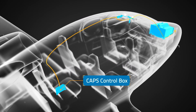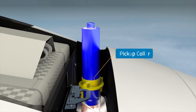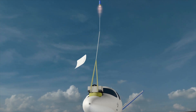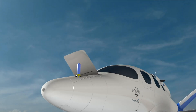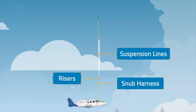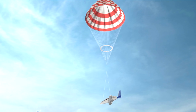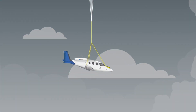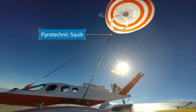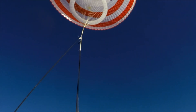The parachute deployment is a multi-stage process. A CAPS control box sends a signal to the electronic sequencer which activates the rocket igniter. As the rocket climbs out of the CAPS bay, it triggers a pickup collar that causes three ejector bags to inflate. The inflators push the parachute assembly out of the CAPS bay behind the rocket. The rocket extracts the parachute harnesses from the stow bag, pays out the entire parachute assembly in the proper order, and a reefing slider controls the inflation of the main parachute. Finally, the rear harness is snubbed to return the aircraft to a nose-down attitude for landing. This is all quite complex and only some of this is simulated in FS 2024.